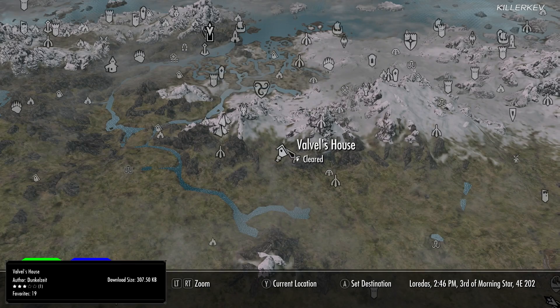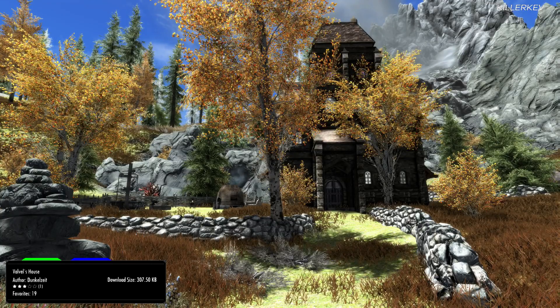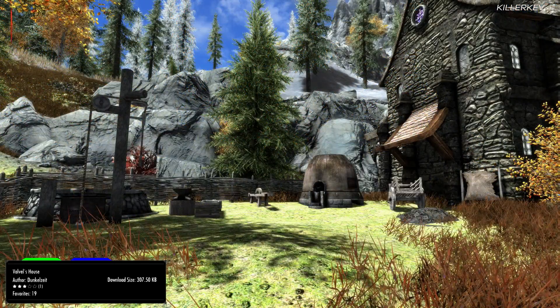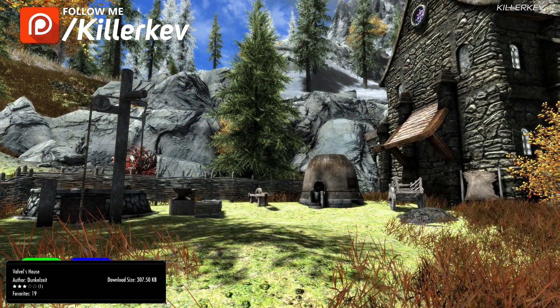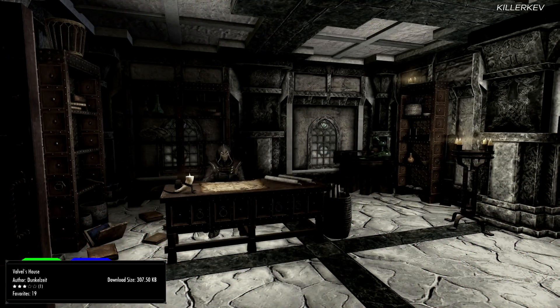Valvol's House, coming in at 338.9 kilobytes. That's a Thalmor mod — it replaces Rellis Cottage and adds Valvol and two other NPCs as followers within the game. It also adds a merchant within this particular hold. Valvol will level up with you as you go to any cap — it does not matter whatsoever.